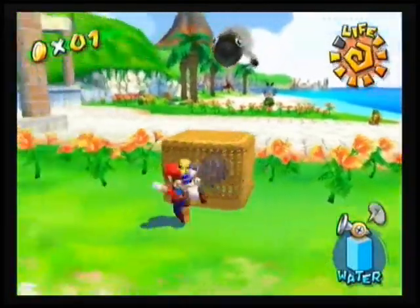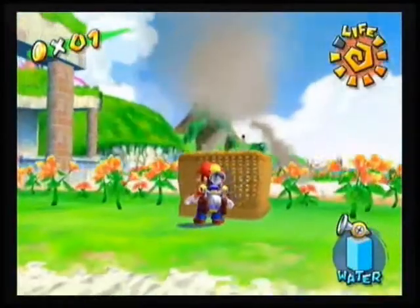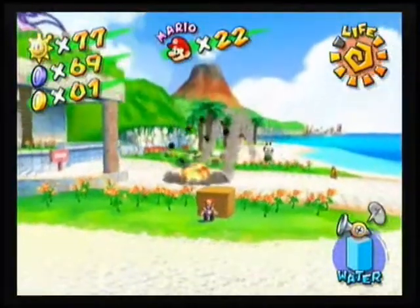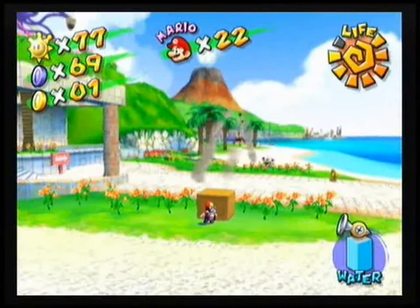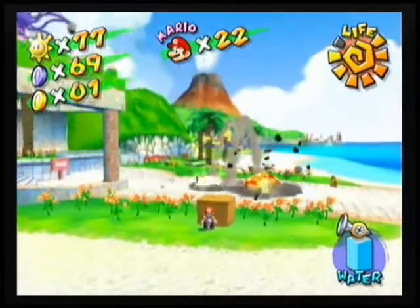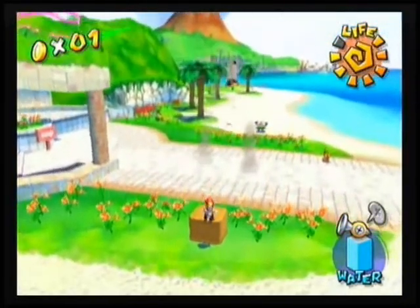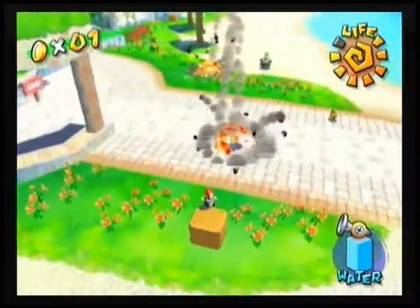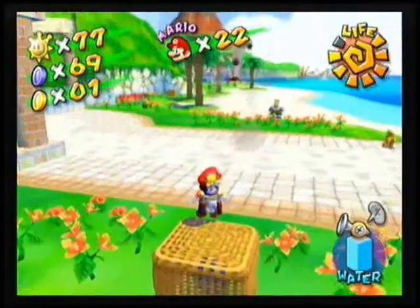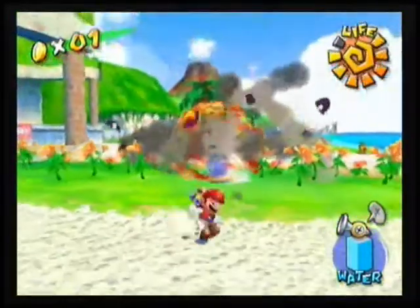This can be super annoying because you just have to wait for a tracking bullet bill. The normal ones that don't track Mario just go in one direction and don't go very far. You have to wait for a tracking one — just wait on top of the basket. One should come right to you, then get off the basket and wait behind it, and there you go, simple.